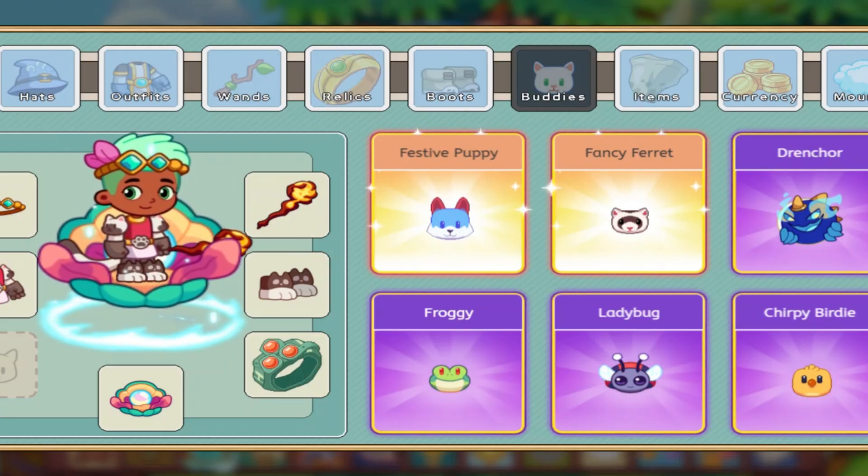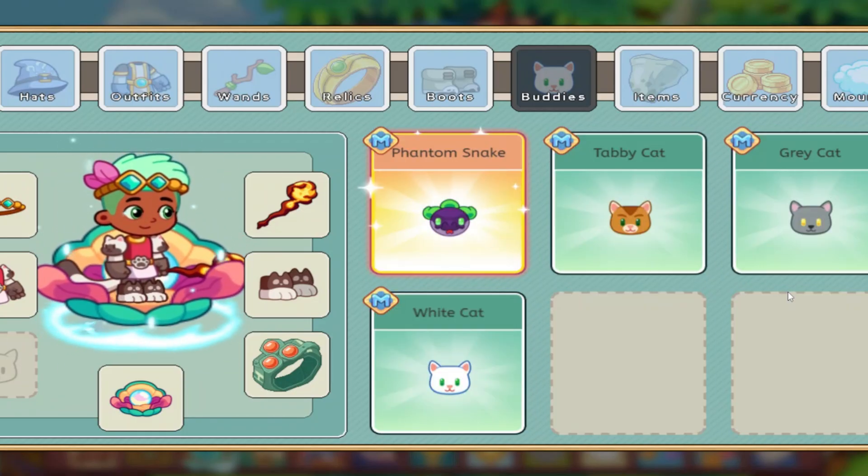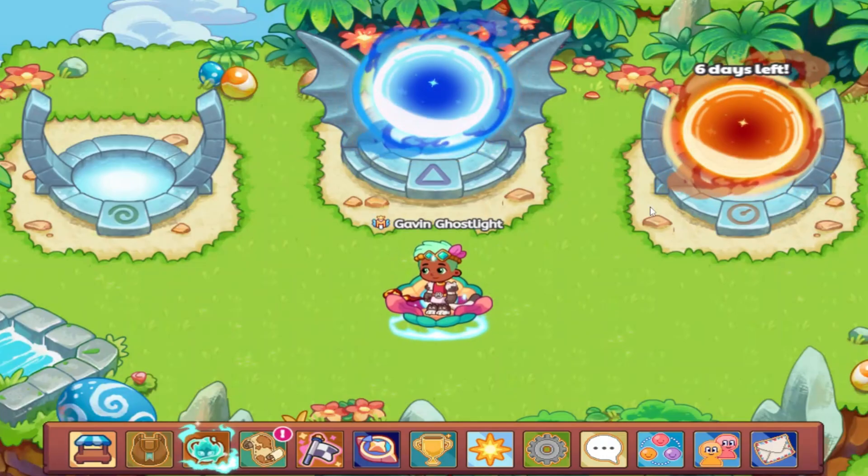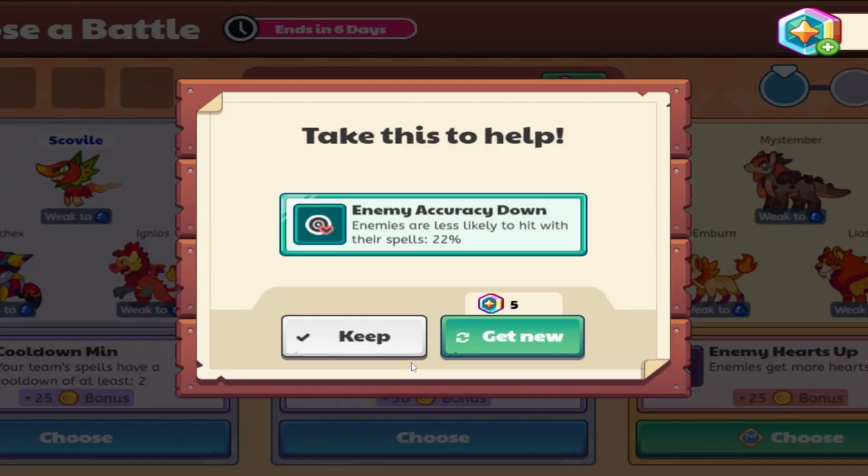Lava Storm is a 9 power spell, so it's not really that good. I decided to also just not go with the Buddy, because it doesn't really affect the battle that much. But without further ado, let's head on in.